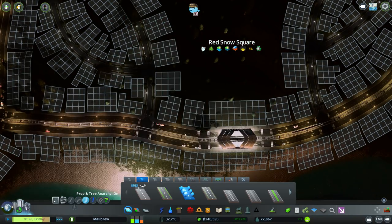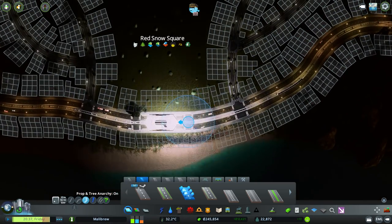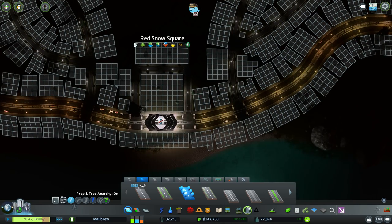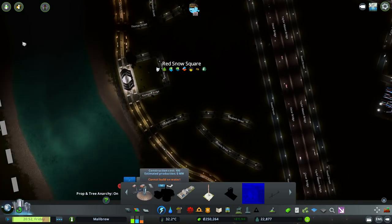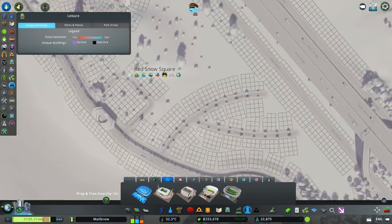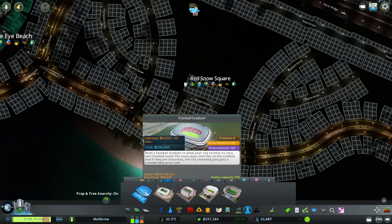Shall we connect it down this way? I'm just wondering whether we could have a road coming off the main road, because we're not going to be able to connect in the middle - it's going to come off one side or the other. That'll be electrical stuff in the space already occupied - we can move those. Let's move those over for now. Which stadium should we go for? We've got a quarter of a million. The Bog Standard Stadium costs 200,000, upkeep 4,000.